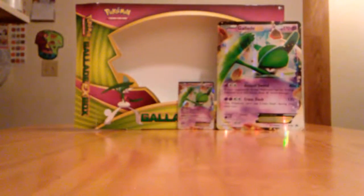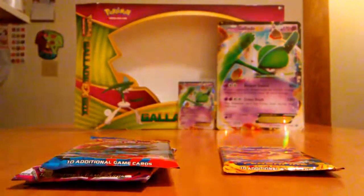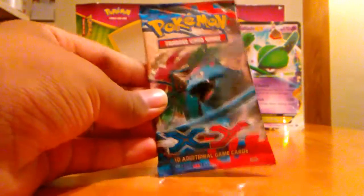And this jumbo card — let's join them there. Now we have a nice little setup. Let's see what packs we have — we have four packs: a Phantom Forces, another Phantom Forces, an XY, and a holo Flash Fire. We're going to start with XY, move on to Flash Fire, and then do the two Phantom Forces. That's the plan.